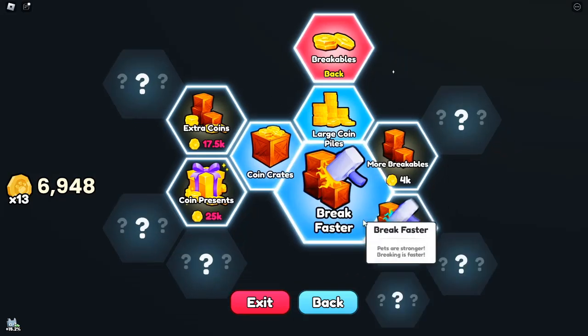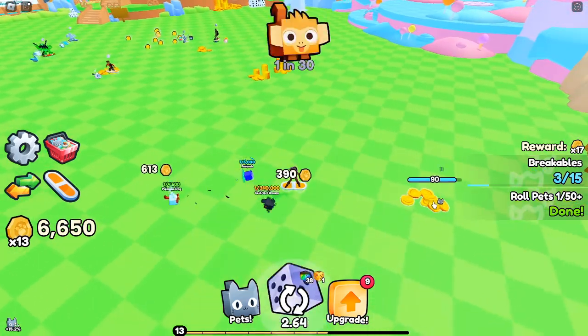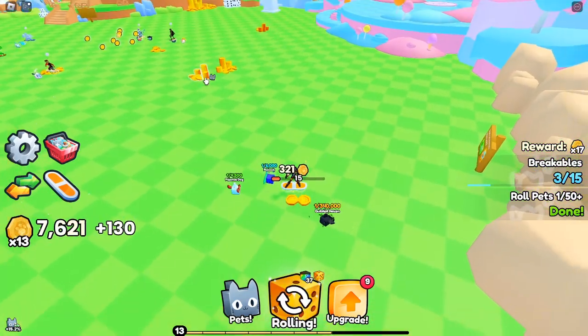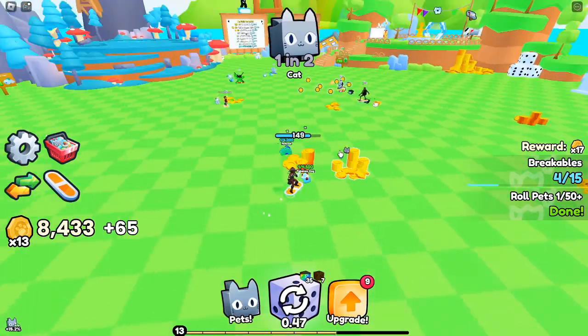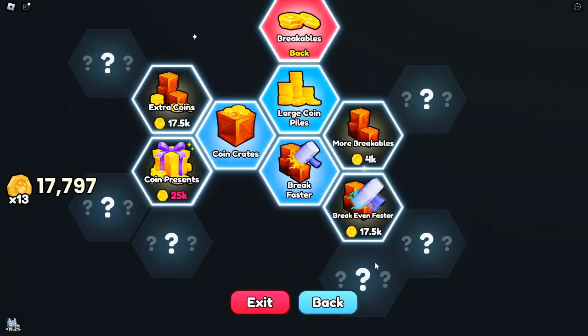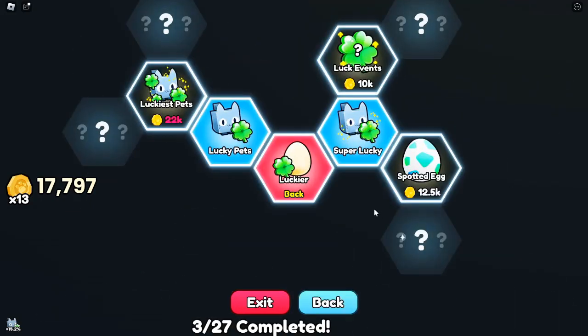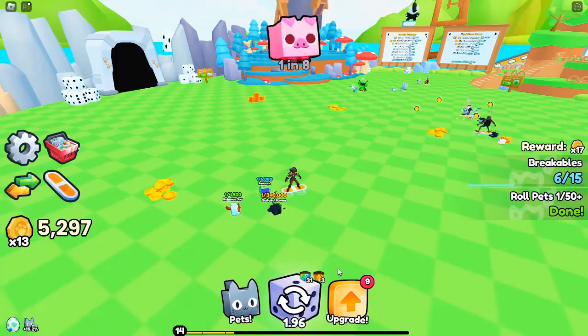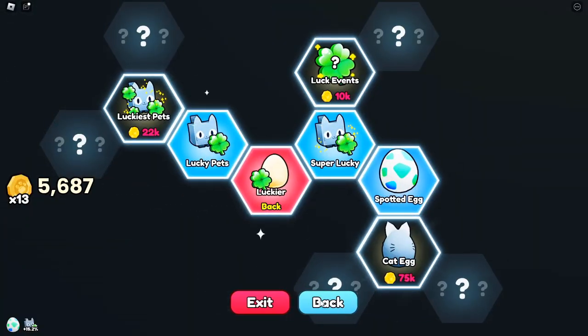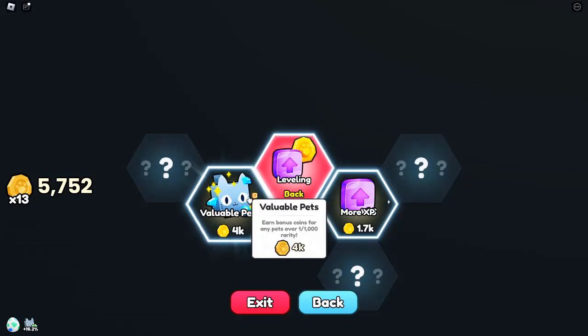The temptation of unlimited boosts: the unlimited boost option might seem appealing, but here's what you need to know. It lasts only 12 hours and the cost increases exponentially with each purchase — some players have spent hundreds of thousands of Robux for temporary boosts. Unless you're willing to spend significant amounts, it's better to focus on potions and boosts you can acquire through gameplay.